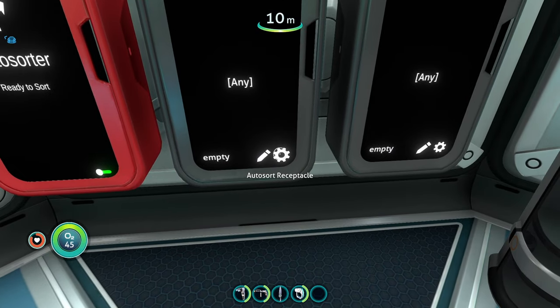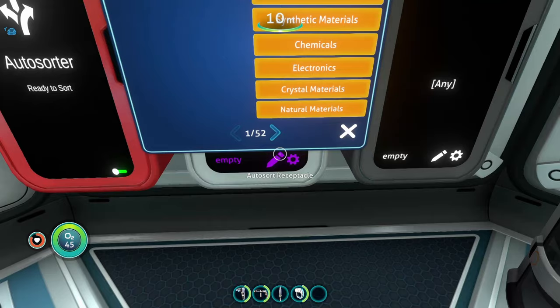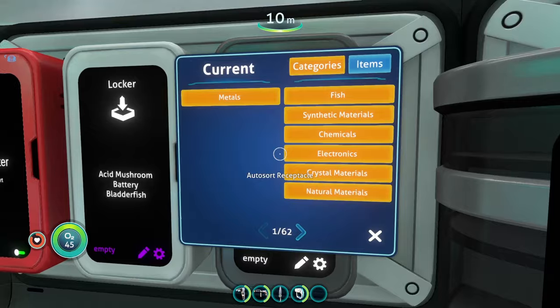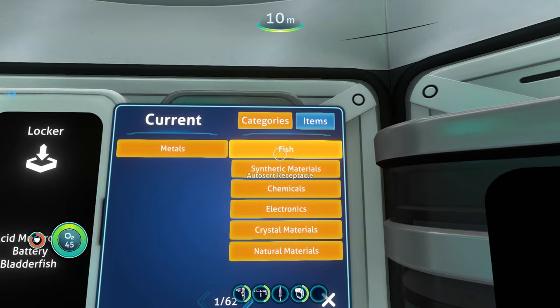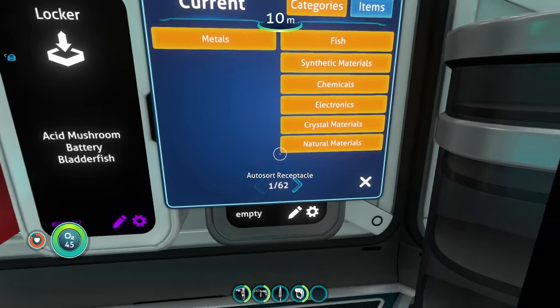Now we're going to change these lockers. You can change the color of the actual locker, which is nice. To access all these settings, you right-click them. You can either have your locker be super specific and only accept an extremely specific type of resource, or you can make it more generic and have it handle straight metals, fish, synthetic metals, chemicals, etc.